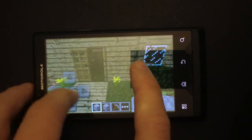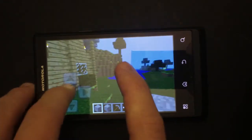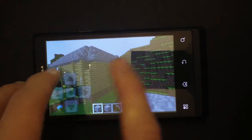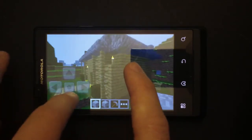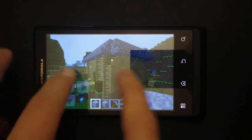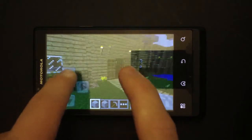The only problem is you can't save it, so you probably can't show it to your friends unless you're doing it right in front of them. In creative mode, you can double tap on the jump bar and fly around. I don't know how to go up per se, because there's no button to actually go up any further. You can't hold down on it. To get back down, you double tap on the space or the jump button.